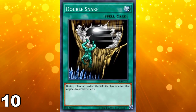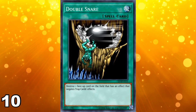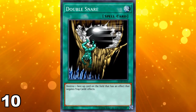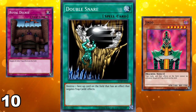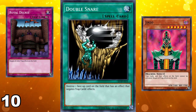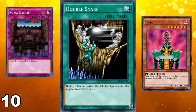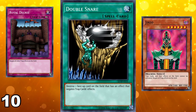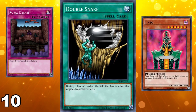The number 10 spot on this list goes to Double Snare. Double Snare is a card with a very simple effect — it can destroy one face-up card on the field that has an effect that negates trap cards' effects. Overall, the card is just simply way too niche and specific. Yes, it is an effective counter against cards that negate trap cards such as Jinzo or Royal Decree, but beyond that there aren't really that many great cards nowadays that negate trap cards' effects, as the overall use of trap cards has been severely diminished over the years because trap cards are essentially too slow.